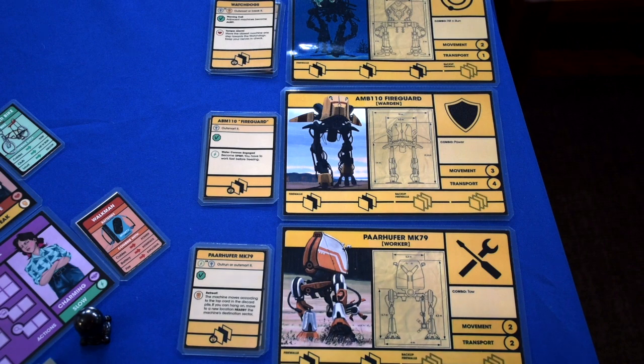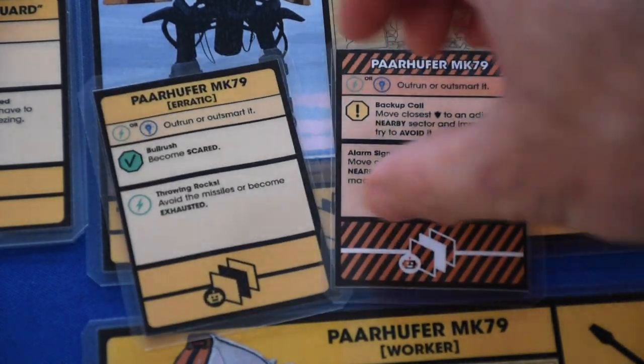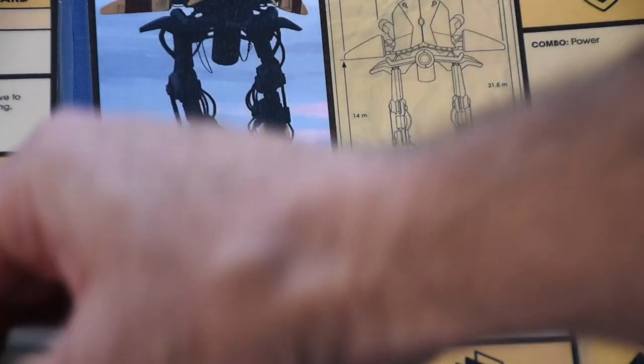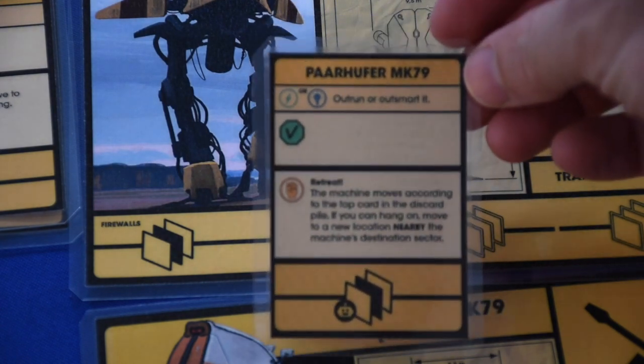Then take the machines listed in the scenario setup — the Pahoffer/Mark 79, the fire guard, and the watchdog — and place their response cards just to the left of them or somewhere nearby. There are two cards that come with each machine sheet: one that's routine and one erratic routine, and then the opposite side is an alert condition. Start with the standard routine condition card face up and place the other card below it.